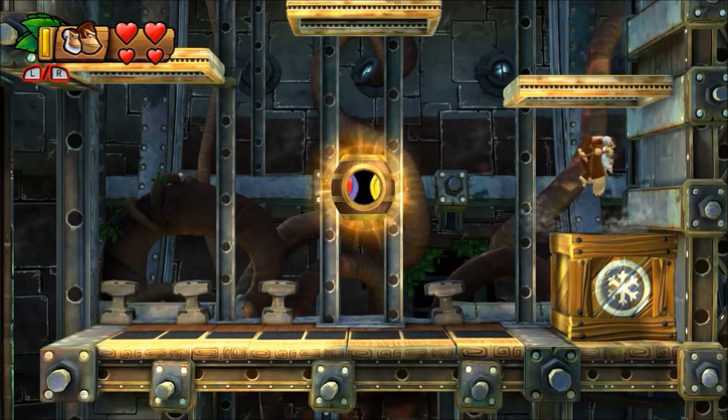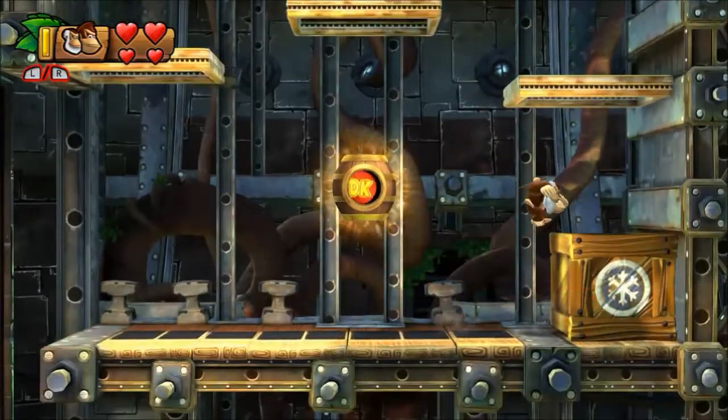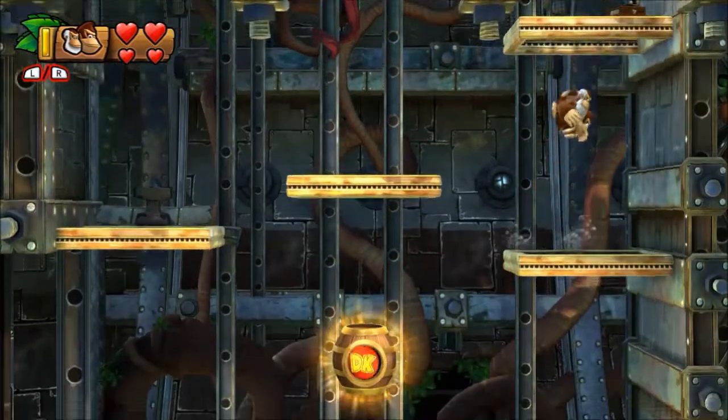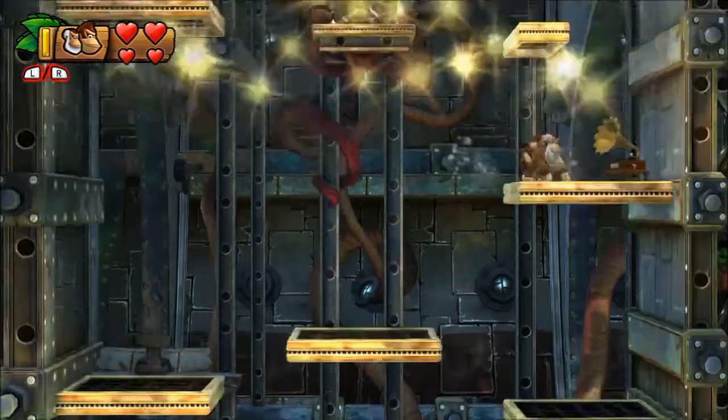The second secret exit is located in level 1-3 Canopy Chaos. Right when you get to the regular goal barrel, head over to the right, pound through the crate.